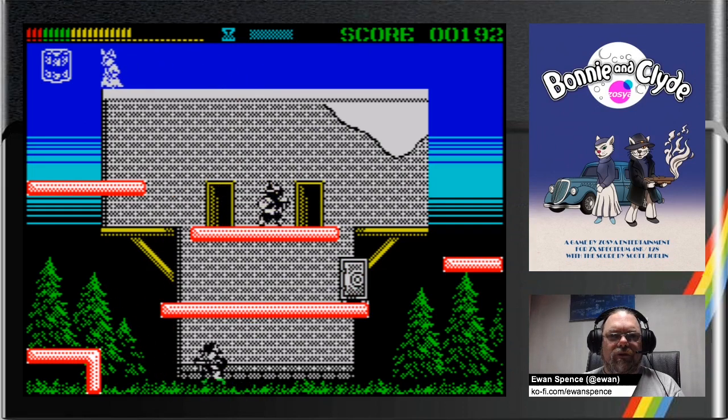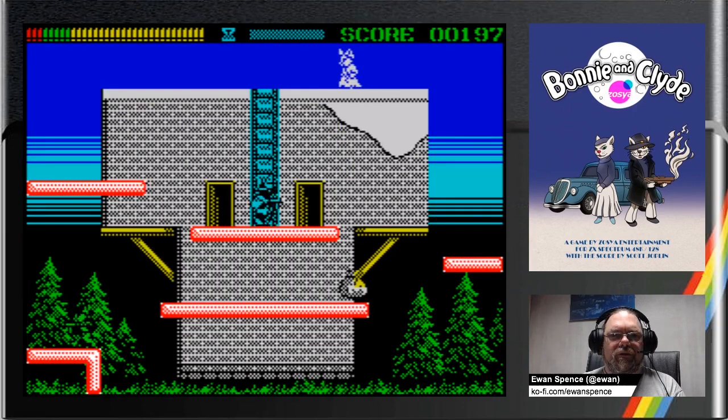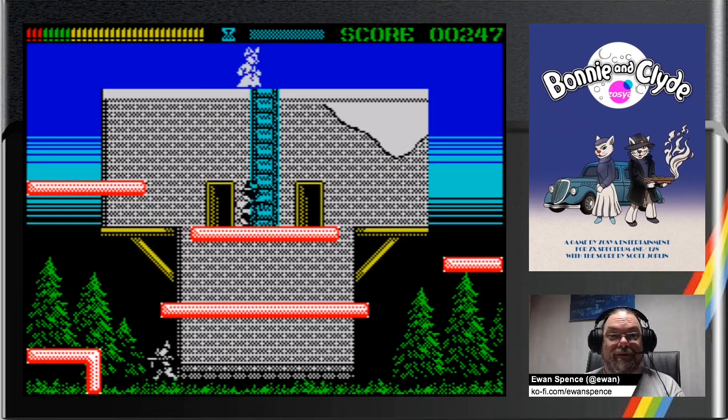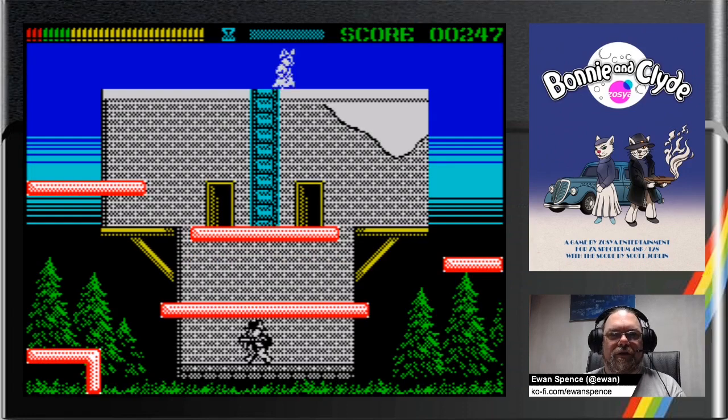You've got a single screen — Bomb Jack is the one that springs to mind alongside Donkey Kong. You've got the person you've got to rescue at the top of the screen. Let's mine that safe. Let's not get touched by the bad guys, because that kills you as well — you're a very fragile cat, but very bouncy as well.